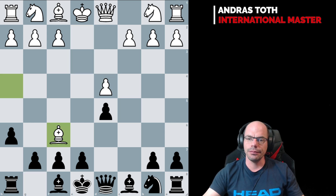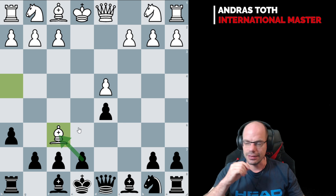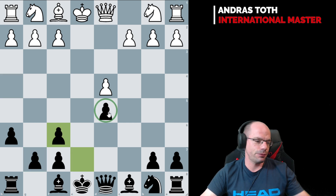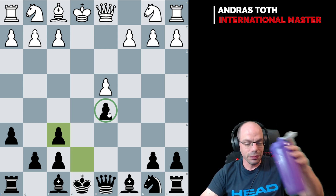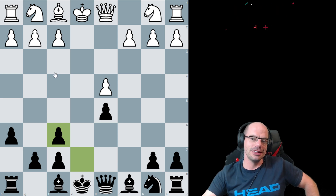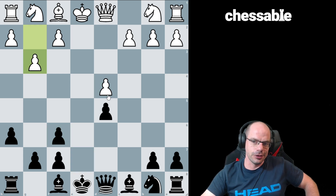We took back with the E pawn. The engine won't claim it's bad, but for the life of me I don't understand why we didn't take back the other way. Because after exf, now you are fighting with a weakness for eternity, and I find it quite depressing. The engine actually likes this position better for black, and it will always find some creative ways to fight with the two bishops. But it's rough going for sure, I dislike this very strongly.